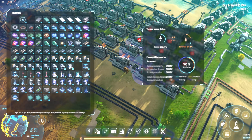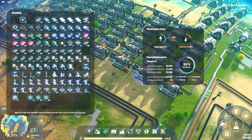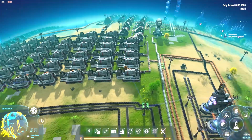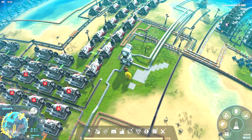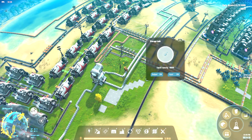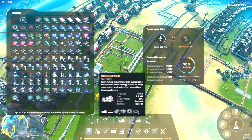Thermal stations can also be a dumping ground for materials you don't want, but it's not perfect — if there's plenty of power in the system, it won't consume your fuels and you'll get gridlock. You can see nothing is being produced here because it doesn't need to produce anymore. So the thermal power station is fairly useful but I wouldn't rely on it in the long run.